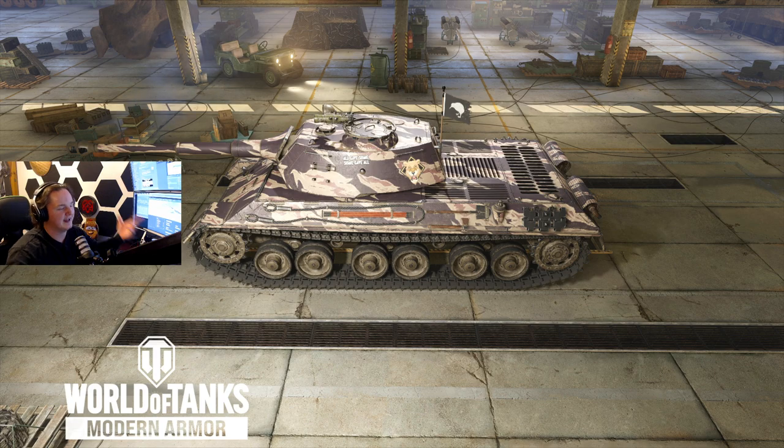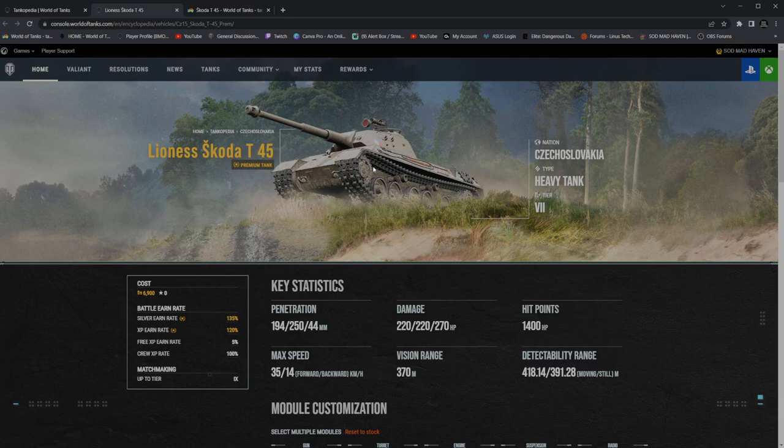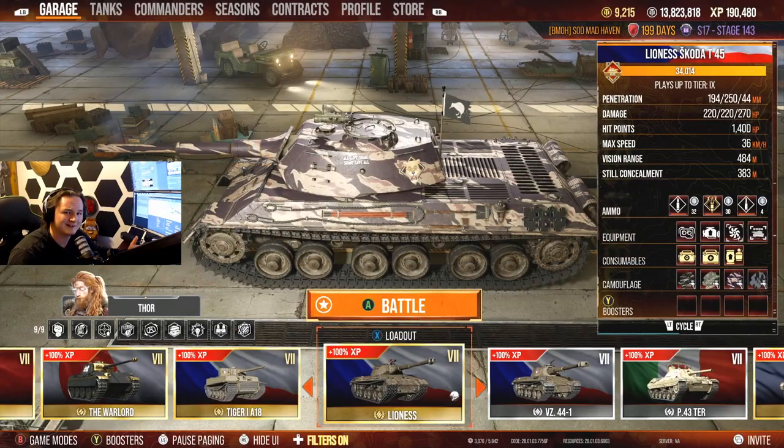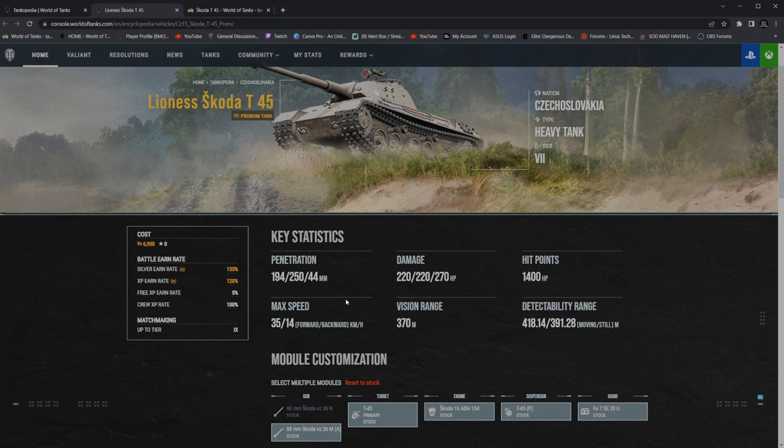Today we're going to be playing matches inside the Lioness. It's probably going to go a lot cleaner. On the desktop view — if you want to pick up the Lioness, I absolutely love this tank. The price is 6,900 — nice, right? 194 standard pen on a tier 7 is actually a decent amount of penetration, along with 250 heat penetration. However, these heat rounds are slow — I think it's around 660 or 600 meters per second.